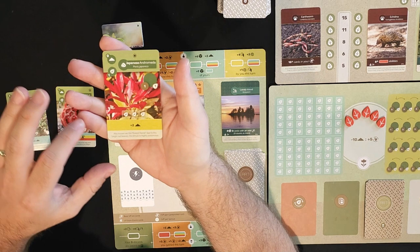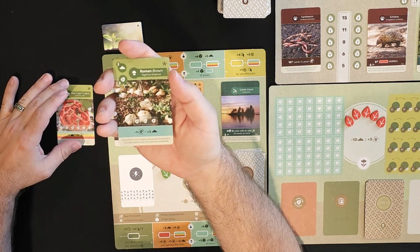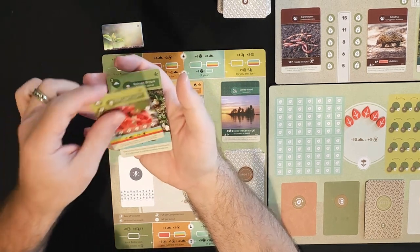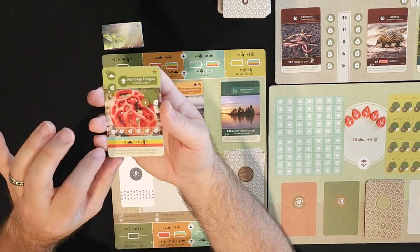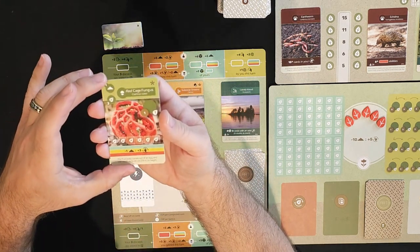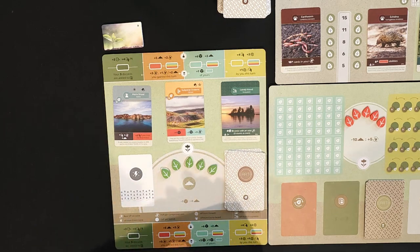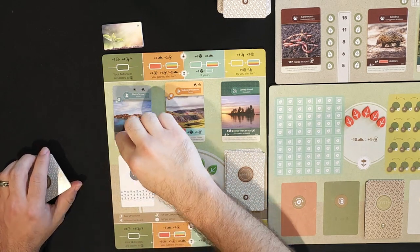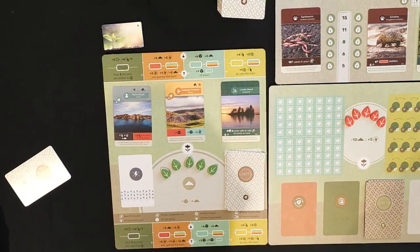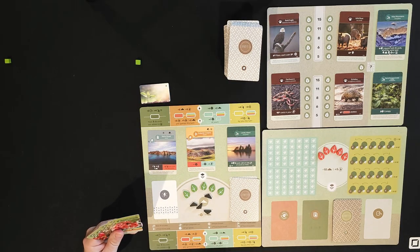I'm also keeping a rainbow ability card where I spend a soil to take three cards from my hand into the compost. I want to get a bunch of cards early on. I've drawn the cards, composted four, and now I'm going to get four soil.